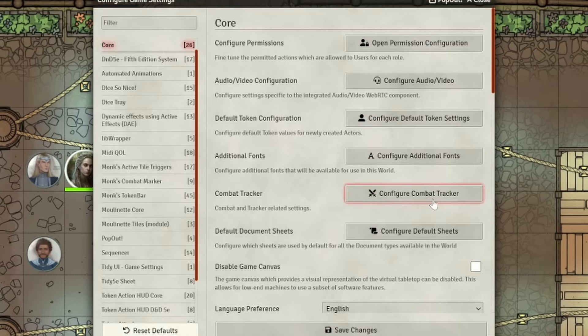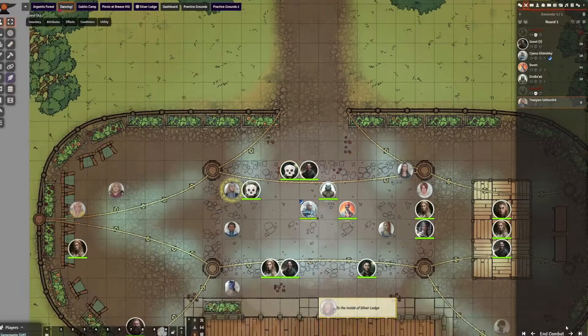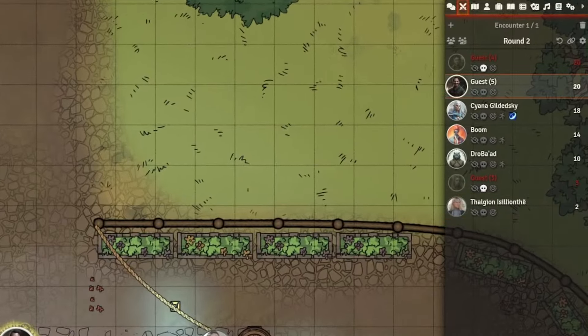Finally, under the combat tracker, I turn auto-skip defeated on. If an enemy is defeated, it should just go away — I don't want to have to click through three dead enemies to get to the next player. That will just make things run a little bit quicker. You don't have to do that; you can jump to the next player manually. But I'm all for fewer things to think about while I'm running a game.